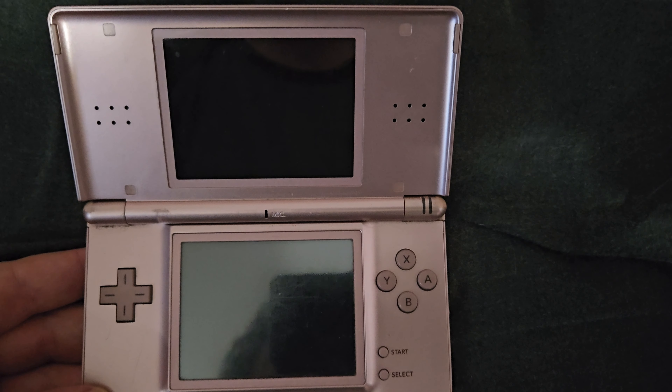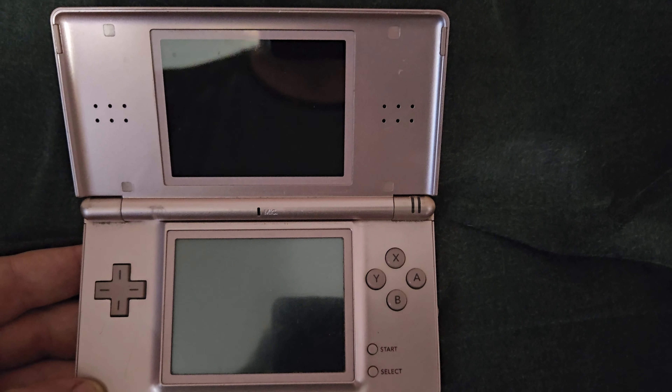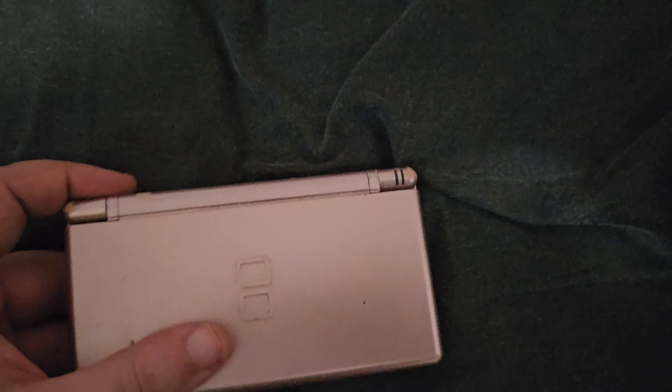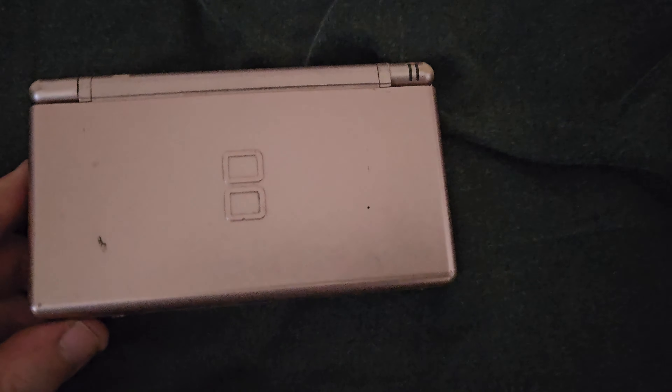Now I'll quickly show you my Nintendo DS — I have a DS Lite right here. I got it at a flea market for like 40 bucks and it's in great shape. I got a really good deal on it and I've preserved it pretty well. It's a light pink color but it's a great system and a great deal.